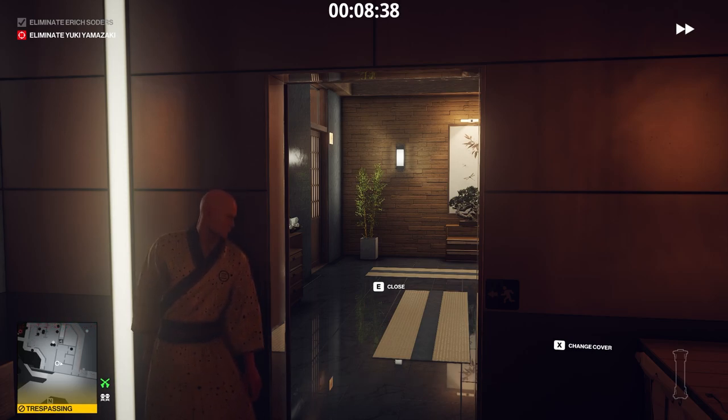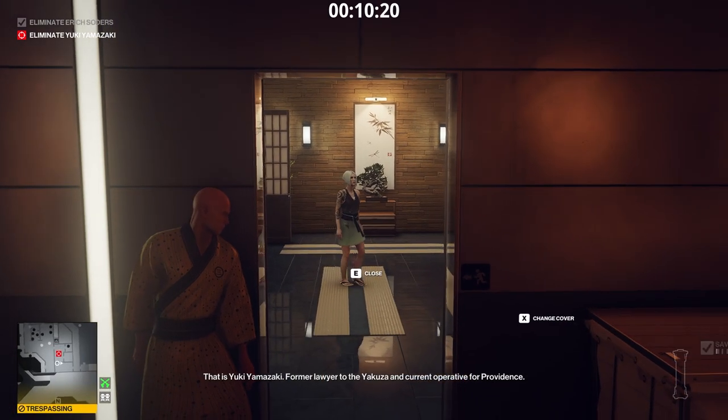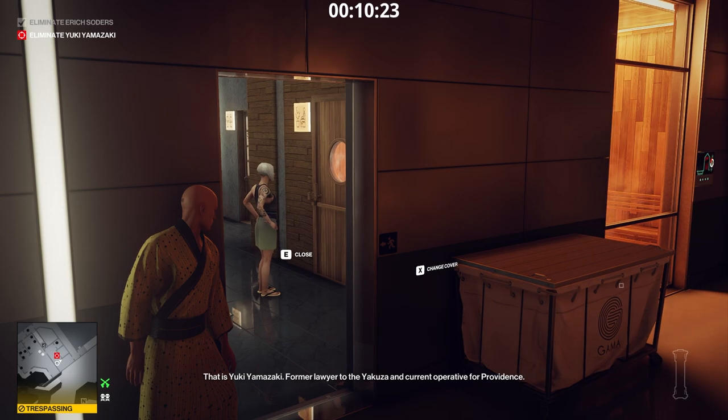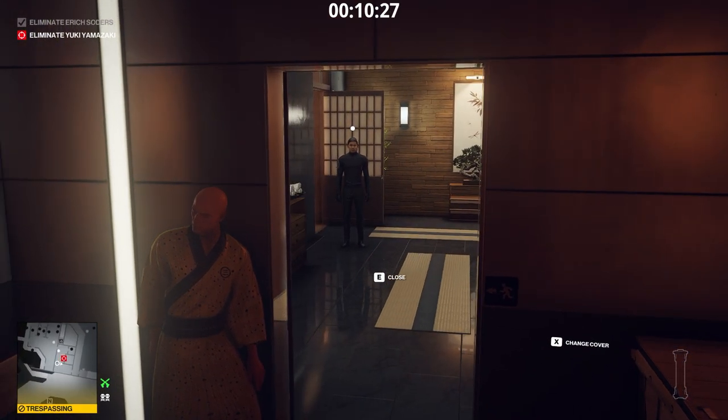She will die. We exfiltrate. That is Yuki Yamazaki, former lawyer to the Yakuza and current operative for Providence. She is followed by a bodyguard, but the bodyguard will leave.